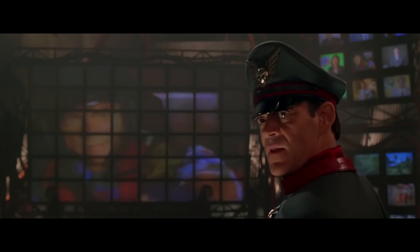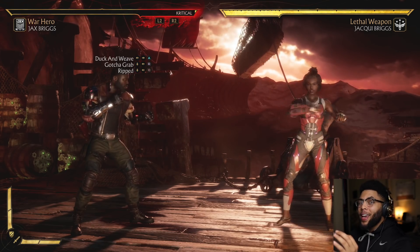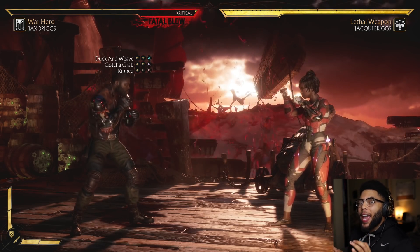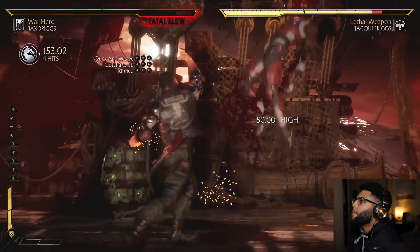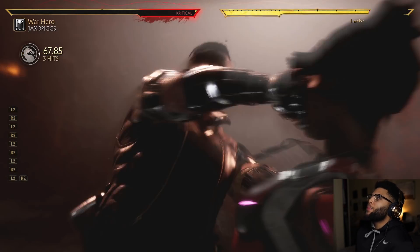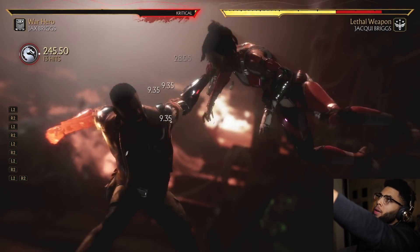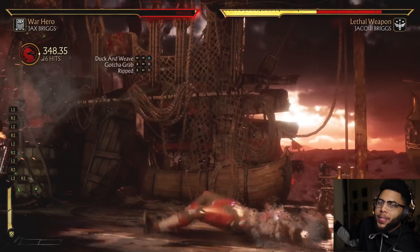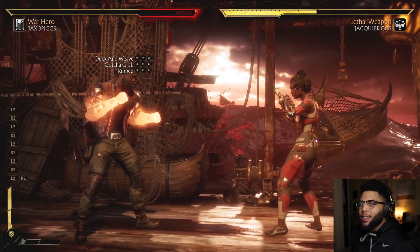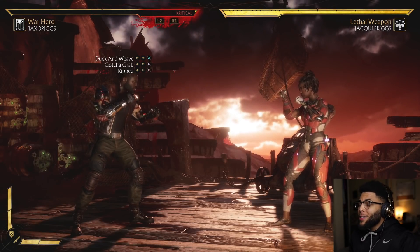This one uses that same jump combo using duck and weave and then Rip both enhanced, and then the X-ray. There we go! It shows less damage in the corner, but look at the light - it's gonna go to that next tick mark. That's 55 percent, 60, 70, 80 percent right there.